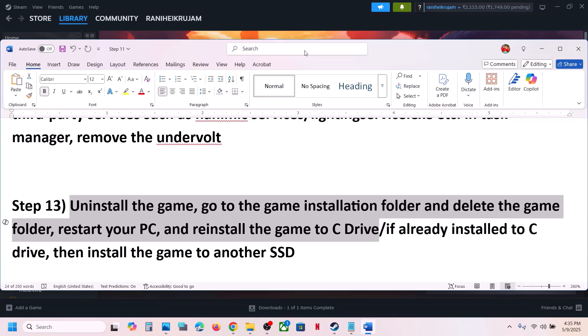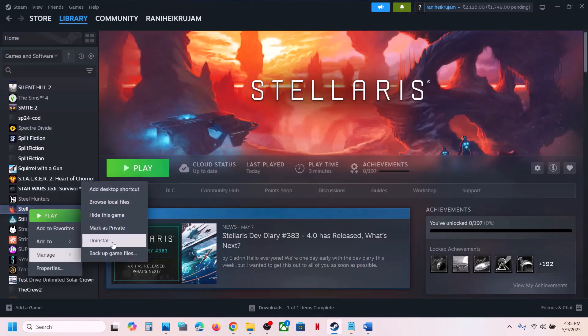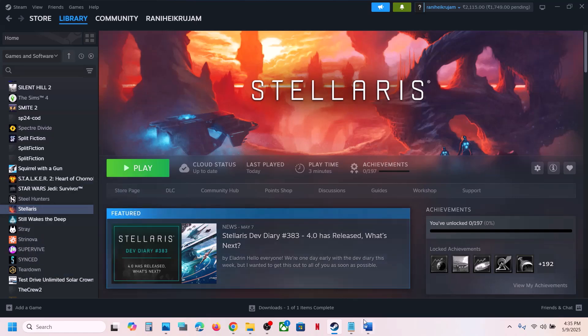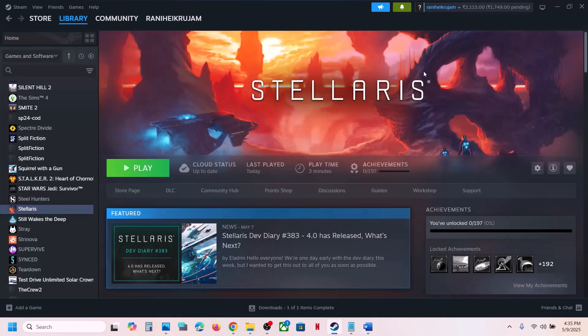The last step is to uninstall and reinstall the game to a different drive. Uninstall the game, go to the game installation folder, delete the game folder, then install the game to the C drive. If the game is installed on the D or E drive, try installing it to the C drive. If it's already on the C drive, try installing it to another SSD. One of the steps shown in this video should help you run this game successfully on your Windows computer. Thank you so much for your time — please like this video and subscribe to my channel.